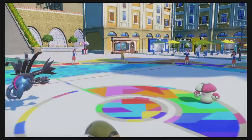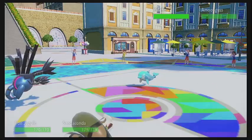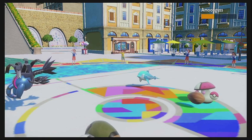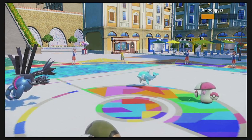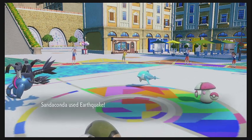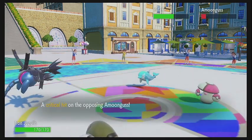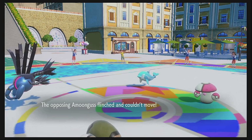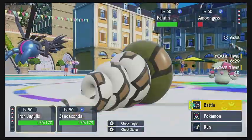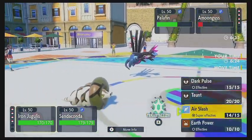They actually withdraw the Fluttermane, which is interesting, and switch in with the Palafin. As we go for the Air Slash on the Amoonguss, going to take it all the way down to about a third HP, which is great damage. Unfortunately it is packing a berry, looks like a citrus berry to increase its health. As we go for the Earthquake with the Sandaconda, obviously not going to touch the Iron Jugulus because it's a flying type. The Amoonguss actually flinches off the Air Slash, which is extremely unfortunate for them — that could not have worked out better for us that turn.